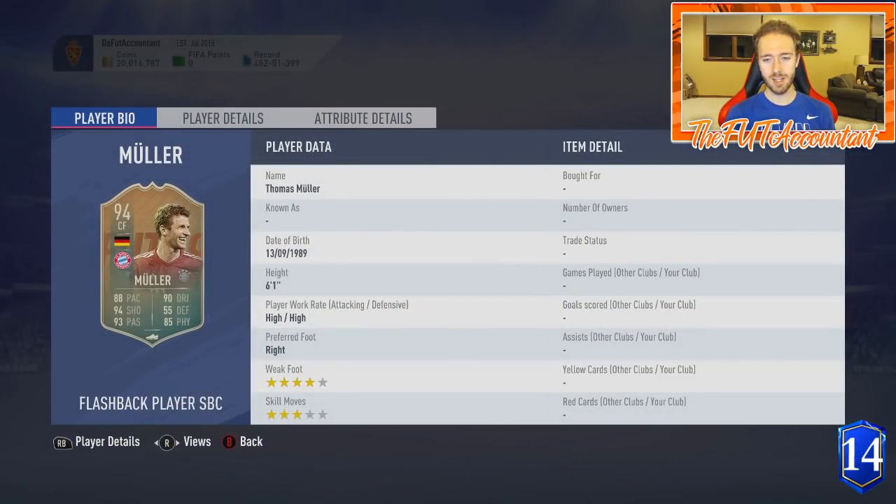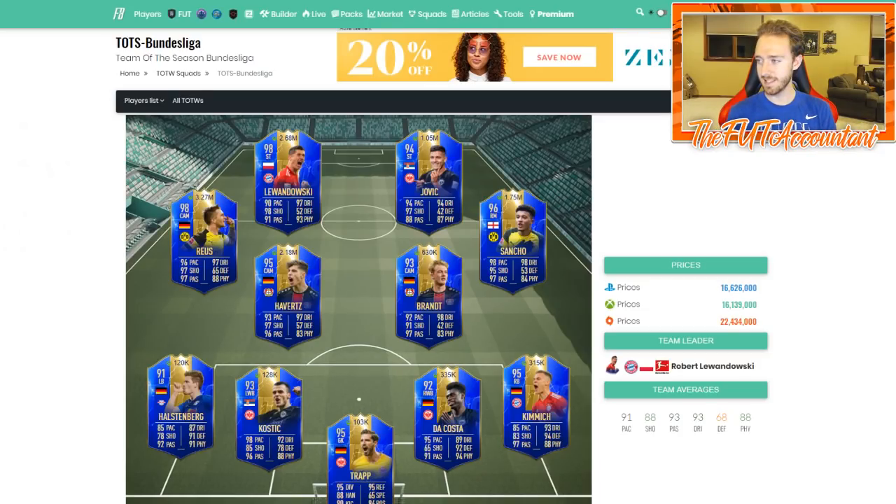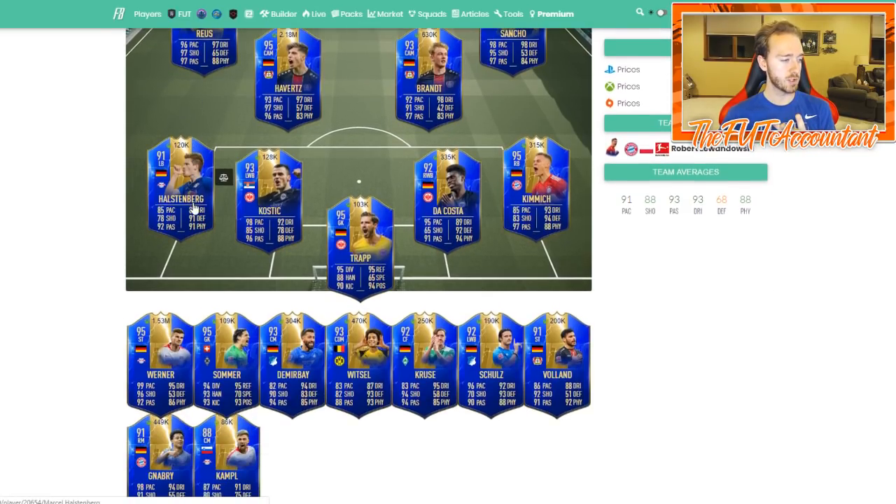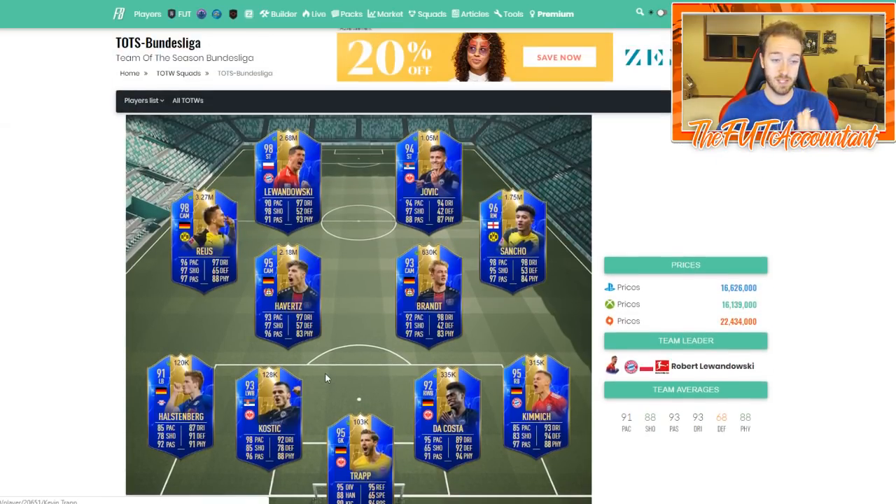This Thomas Mueller card is kind of like the Firmino from last week — very good card. If you need a center attacking mid from the Bundesliga, it's not like there aren't a ton of them already. If we look at the Bundesliga Team of the Season squad, how many German center attacking mids or center forwards do we have? Brandt, Havertz, Royce — three right there — and then on the bench we have Kroos, Volland and Werner, who have good enough stats to play at CAM if needed.